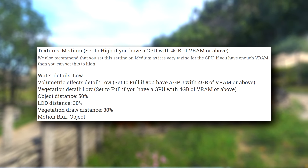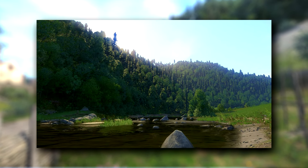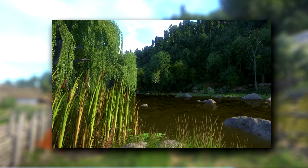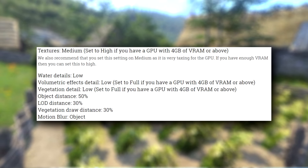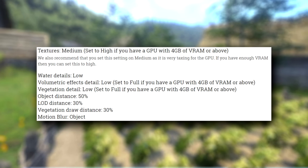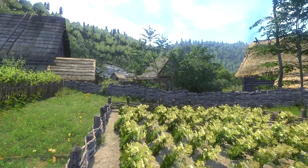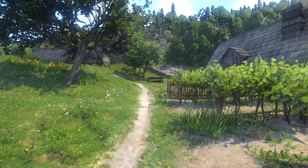Water details can be set to low — personally I think it looks great either way, it doesn't really affect anything. I think the water looks beautiful, and it's even in some of the pictures I've taken on Twitter. Volumetric effects detail to low. Vegetation detail to low. With distances, this is completely up to you — I personally have mine maxed out, but if you want to get the best out of your performance, I would recommend lowering these.